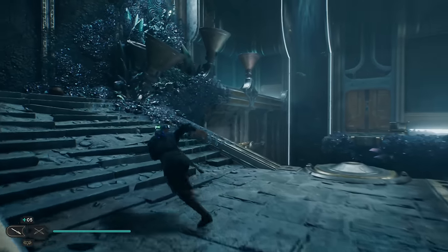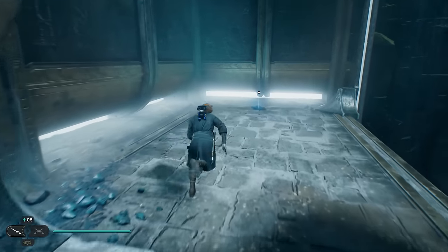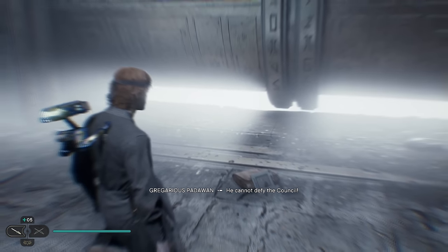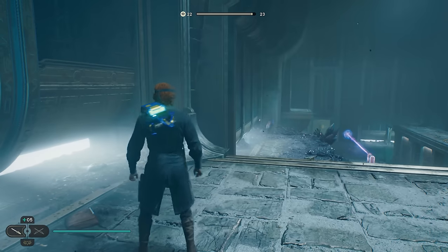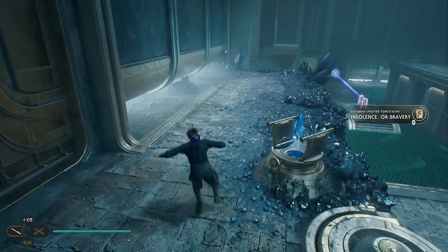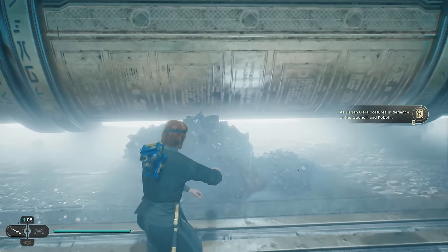We're going to make our way to the door on the opposite side — go around to the left. Straight back in front of us is the next echo collectible. We're going to get this collectible and there's going to be another one just to our right when we drop down to the next platform. Can you see that gold door to your left? We need to open that before we move on to the next part.